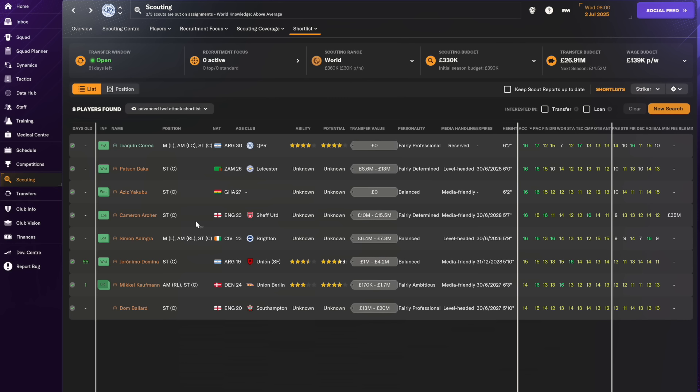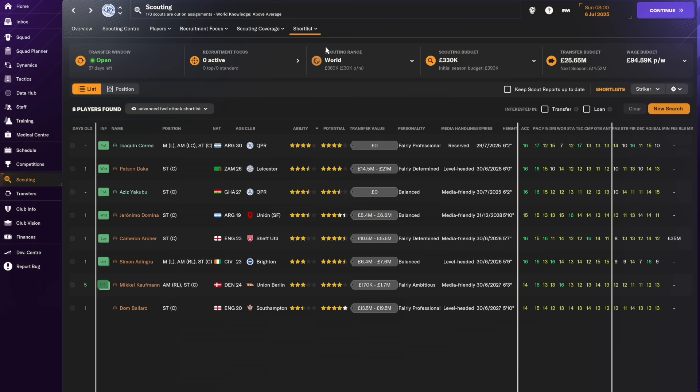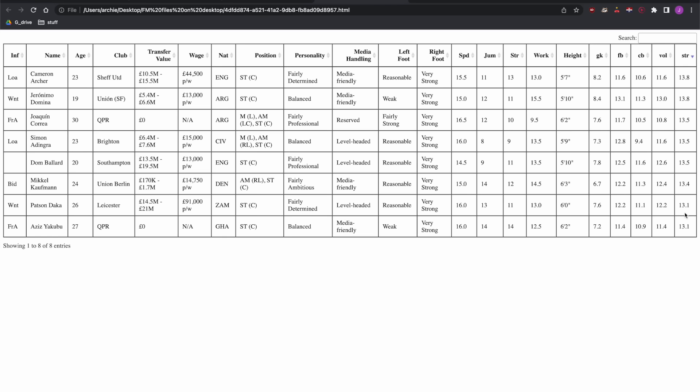Before we look at the scout reports for the forwards — which have now come in — just a reminder of what we're looking for: we've got a front three with a guy who can play on the right called Rodriguez who we think is Premier League standard, but we don't have a guy to play down the middle and we don't have a guy to play on the left. Broadly, we think these players are at about the same level as Daka of Leicester, who we see as a kind of benchmark.